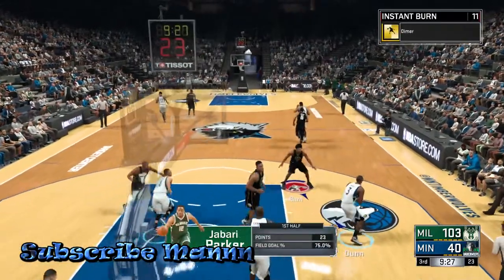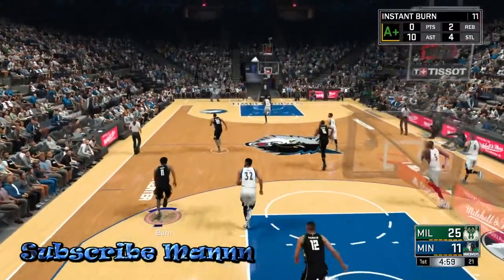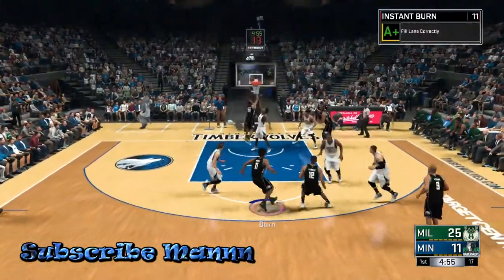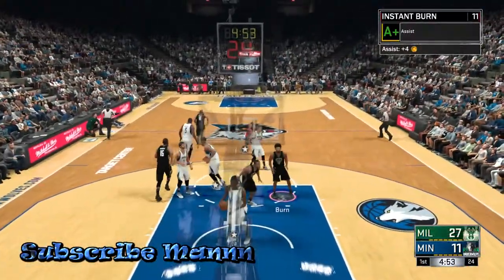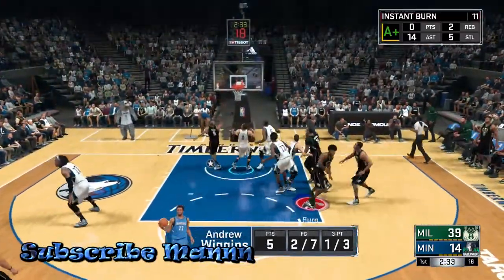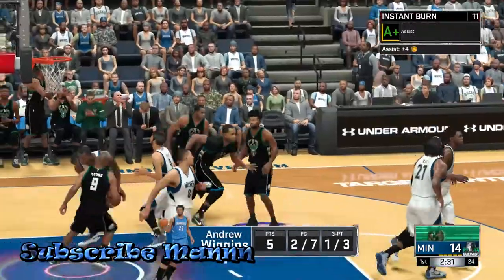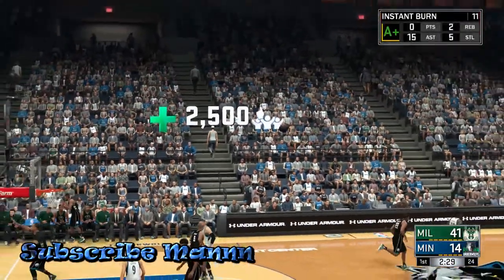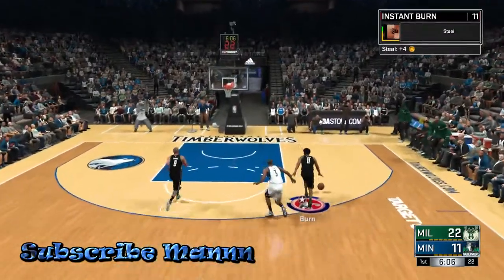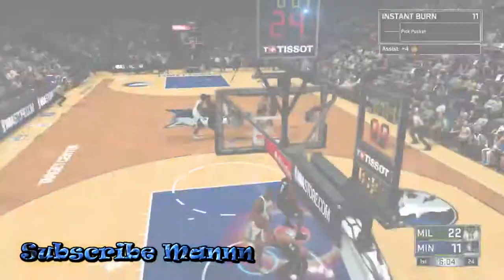Another way you can get this badge is to make people go to the basket. The easiest way to do it is to press and hold triangle on PlayStation or Y on Xbox. This will make the closest person go to the basket. When he goes to the basket, just pass it to him. If anybody is in the paint, nine times out of ten they will go up with the ball and make that shot — it doesn't matter since it's on rookie.